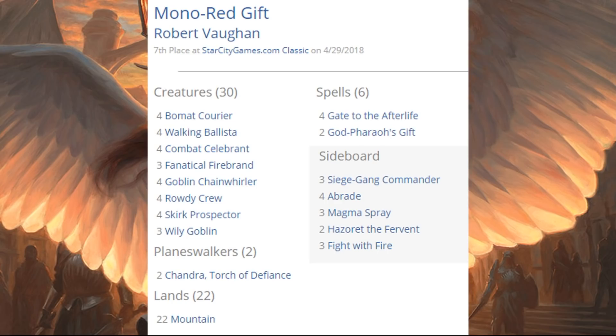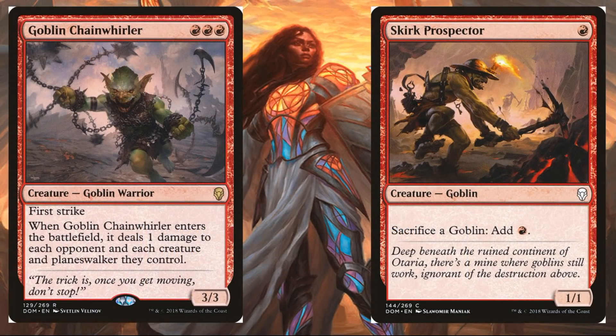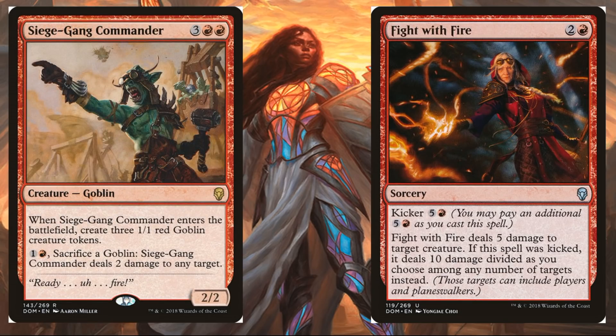Mono Red Gift came in seventh place. A few weeks back at GP Seattle, the Izzet Gift deck really took the spotlight, and here's the continuing evolution of that deck. You're going to see influence here from Dominaria in the form of Goblin Chainwhirler and Skirk Prospector in the main, and out of the sideboard Siege-Gang Commander and Fight with Fire again.